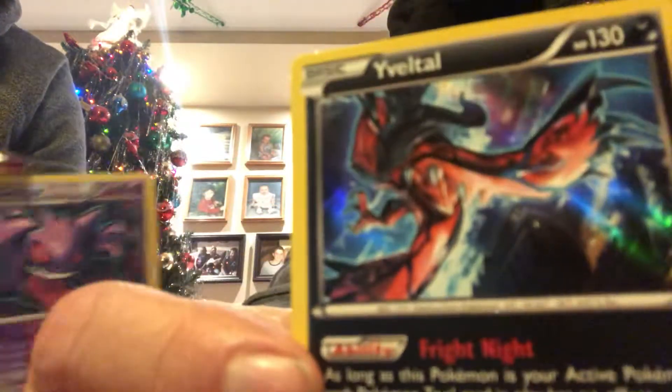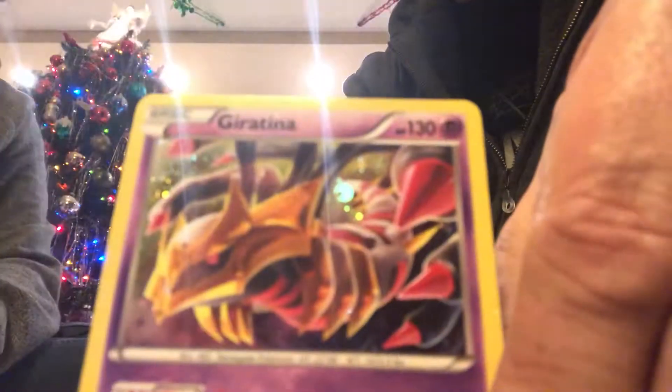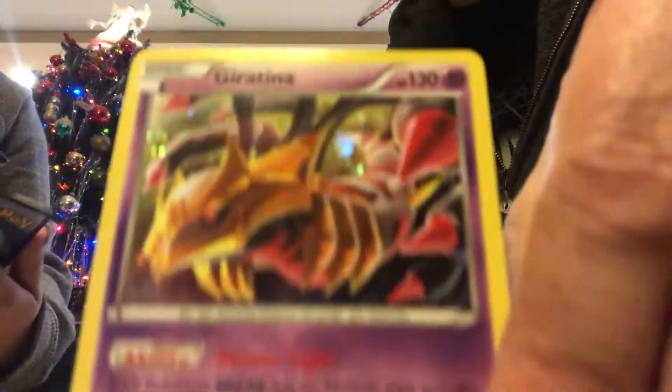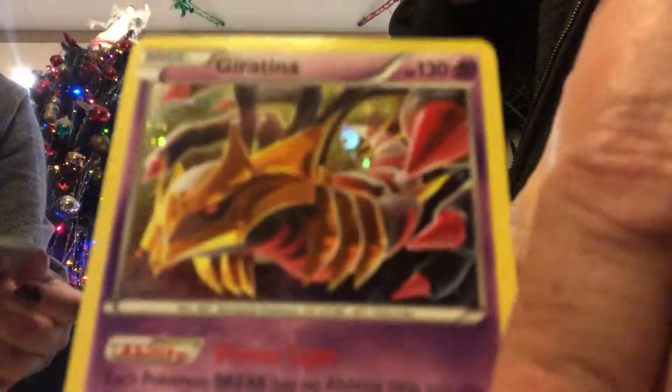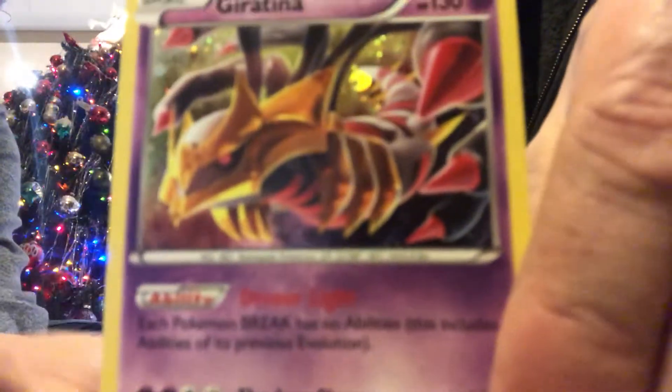That's our big winner there. All right, there's the Giratina again and here's the code for the Giratina. As far as I'm concerned I won the pack battle — she may argue. You guys can comment below, let us know what you think. I will see you next time. Hopefully you're having a Happy New Year.